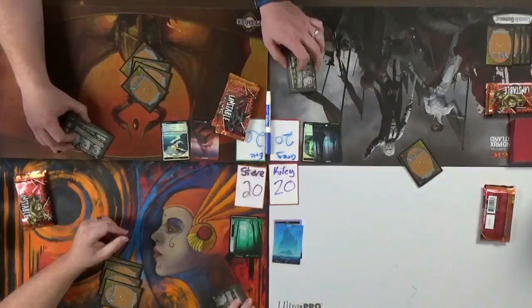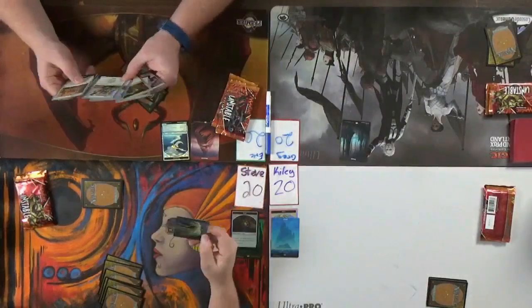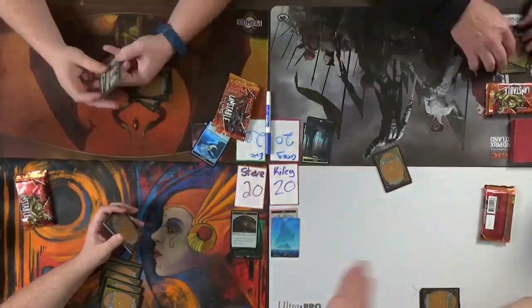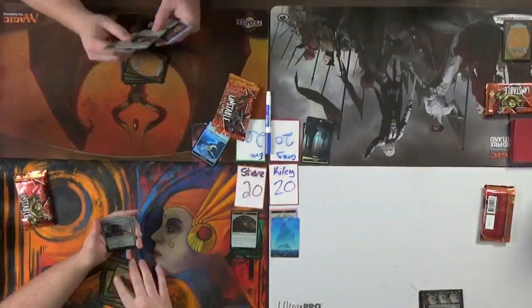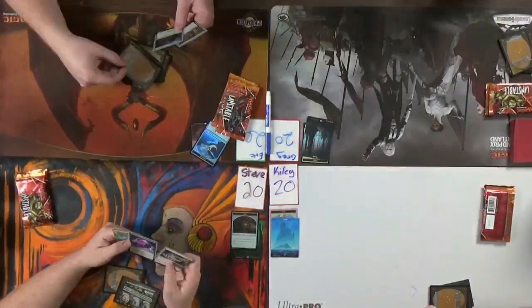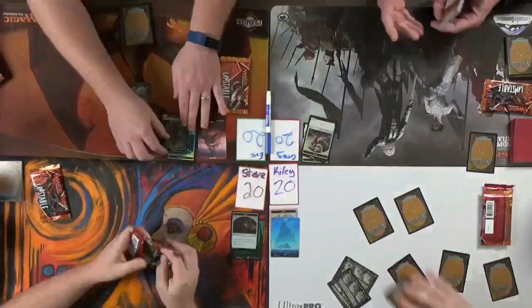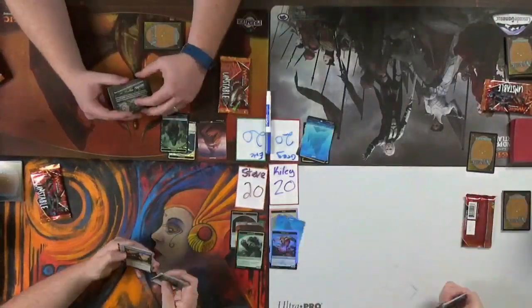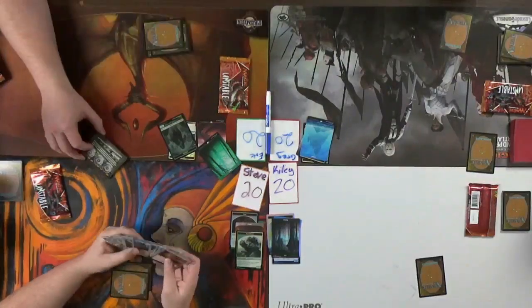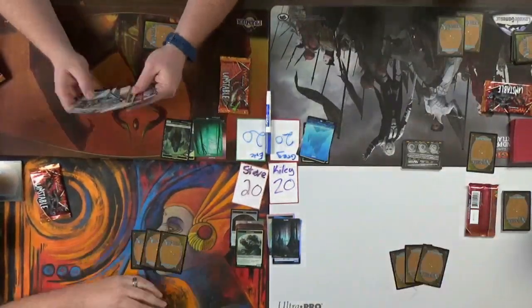I drafted Red-Black Dice Matters. My first pick was Snickering Squirrel - it's a 1-cost 1/1 Squirrel Advisor. You may tap Snickering Squirrel to increase the result of a die any player rolls by 1. I drafted a whole lot of cards that say 'roll a die,' tried to go a little spiky, low to the ground - hit my opponent for a lot really quick. Got some cool artifacts. Love these full art lands - they look absolutely insane. I got my big idea card that I was definitely looking for.